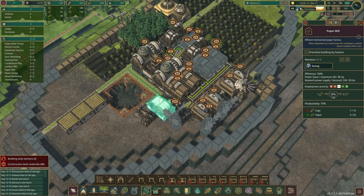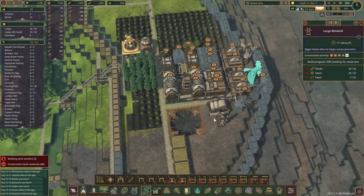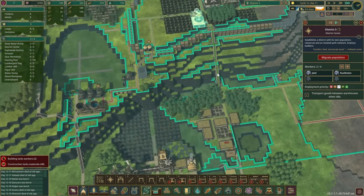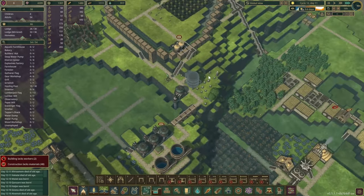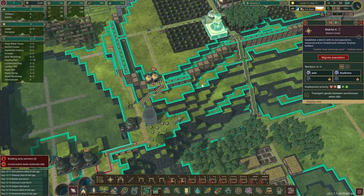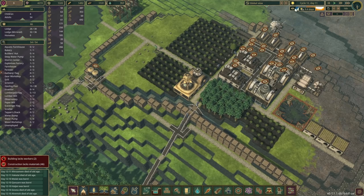How about this water storage — is that being constructed as well? Or are we out of gears already? No, we still have another 30. But which building is going to take them first? This one already has the gears so that's fine. I believe they should be bringing resources here fairly soon. You don't have a whole lot of builders — where is everyone? District center has two.